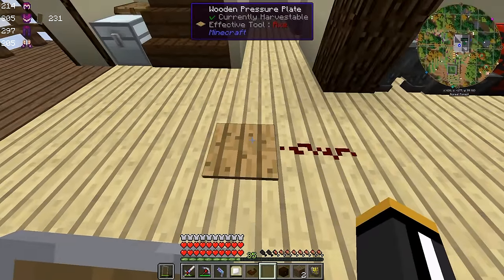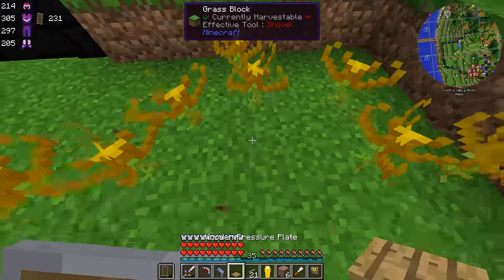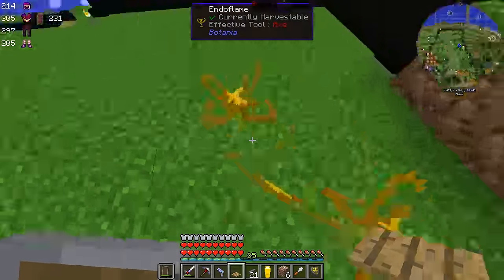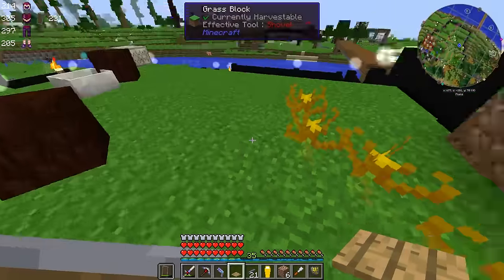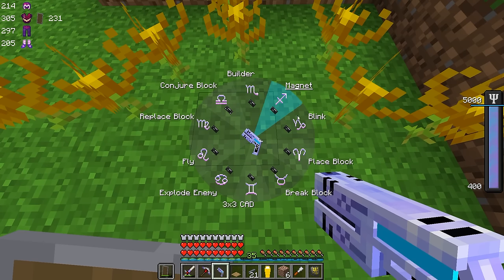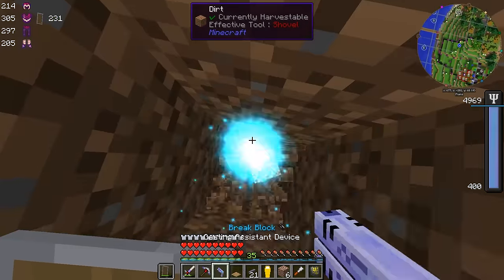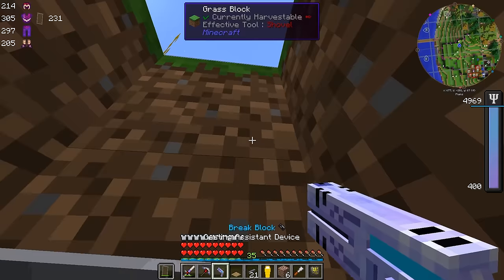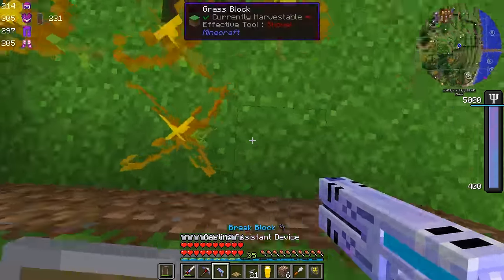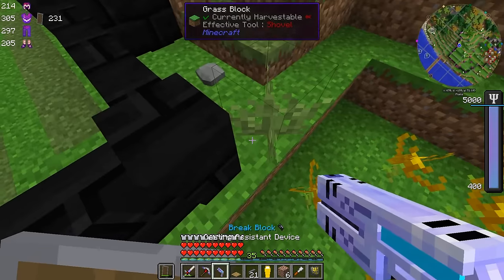If we put a piece of redstone there and throw just some item on a wooden pressure plate, you can see it emits a redstone signal. I want to do this in a way where we don't lose any of the flowers — other than the spot in the middle — because I want to maximize the number of flowers we can have here. So I'm going to kind of tunnel out, maybe to here, and run some redstone conduit.